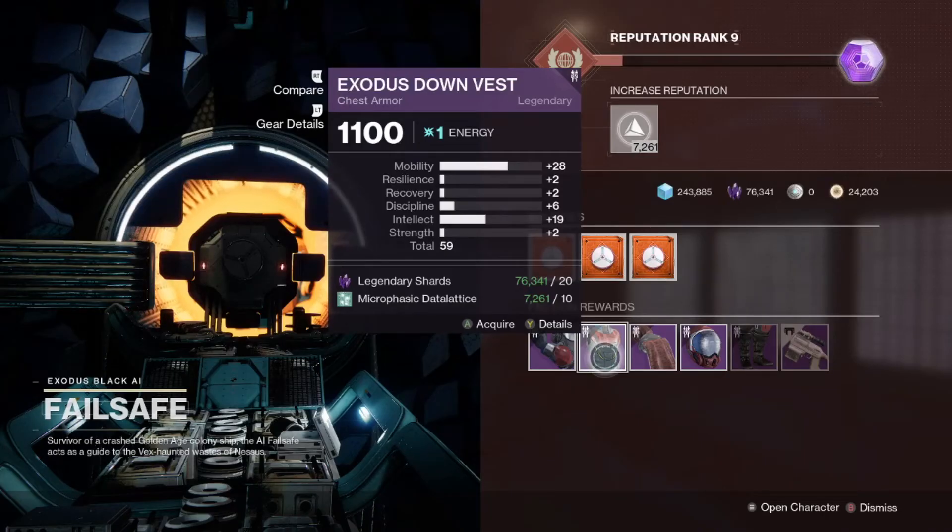And finally, Failsafe has a chest piece for sale with 28 mobility and 19 intellect — another super strong combination of stats between mobility and intellect to be able to get that lower dodge cooldown, as well as build more supers, not to mention almost a perfect 30 in that mobility stat.